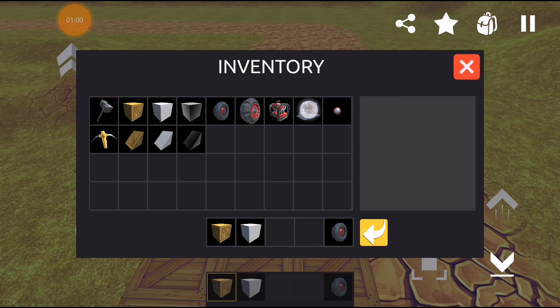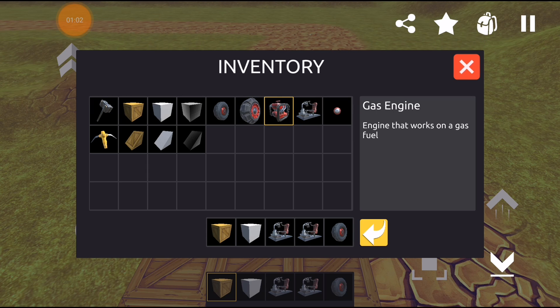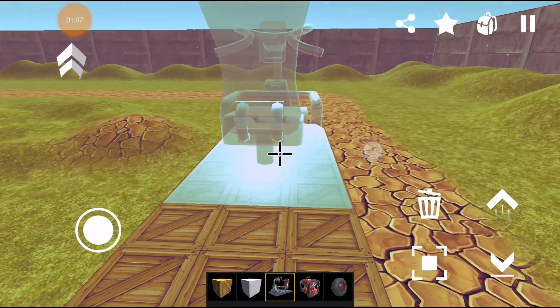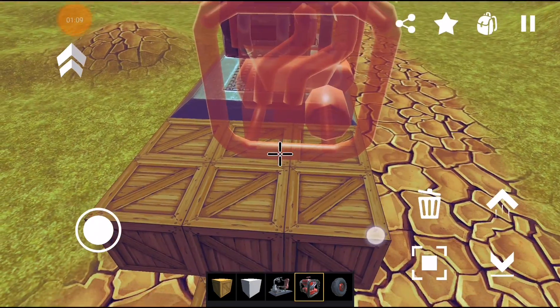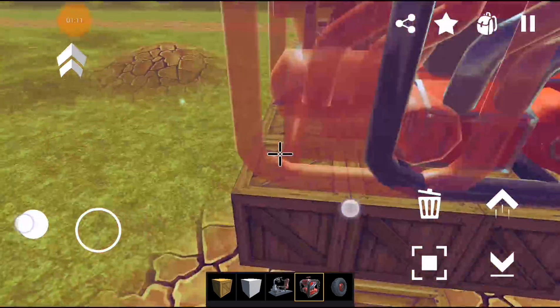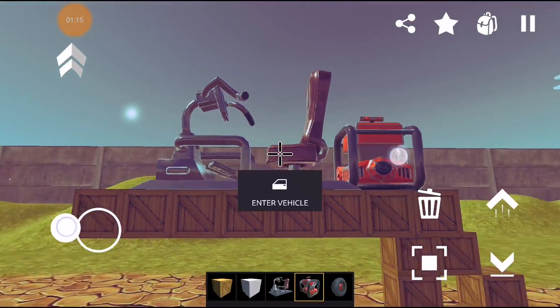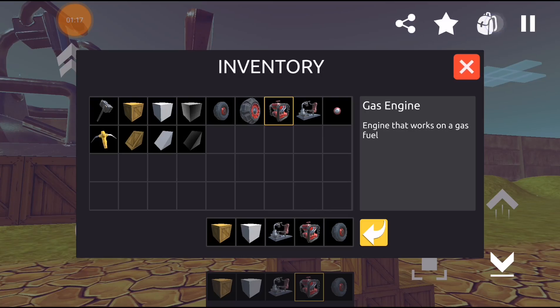Now we need to place a driver's seat here and an engine. We have the engine, we have the seat, but we don't have wheels.